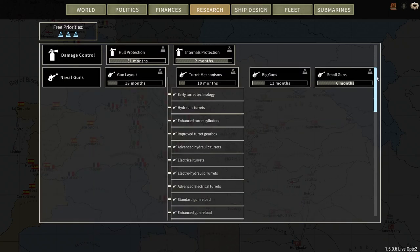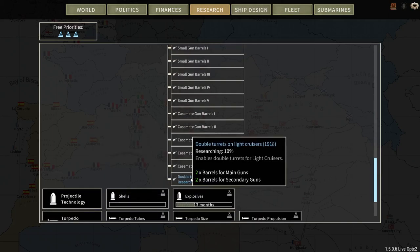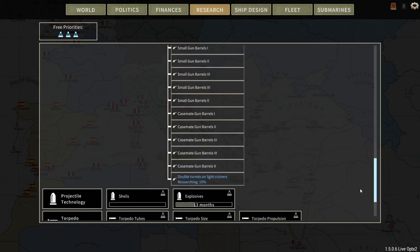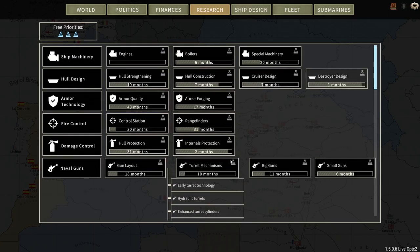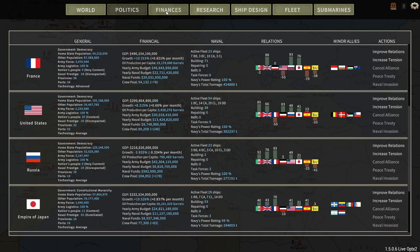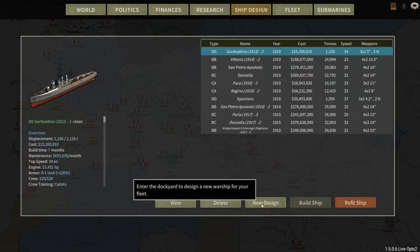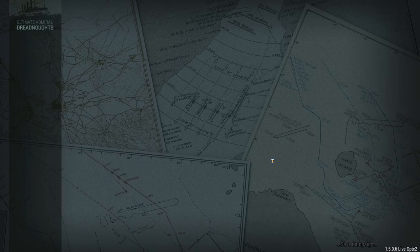Look at what we're getting for gun mechanism technology — double turrets on light cruisers, only 10 months away. Now, what are we going to do? I'm actually making money now that the fleet is back in port, most of it set to limited, and most expensive ships set to low crew. Yeah, it's time to design something new. So let's design something new.